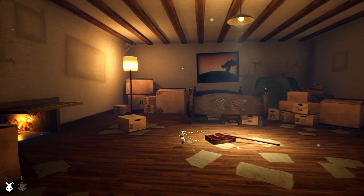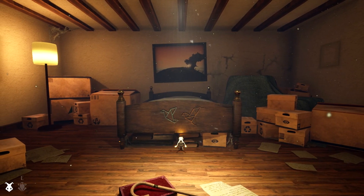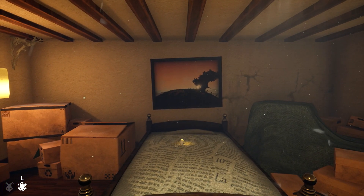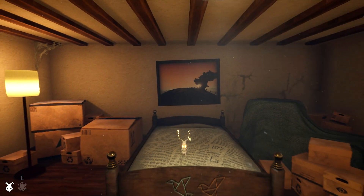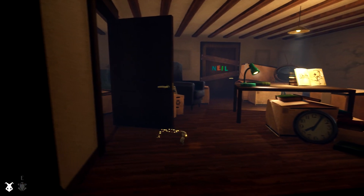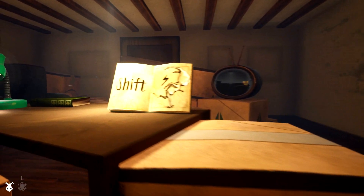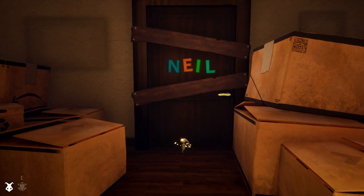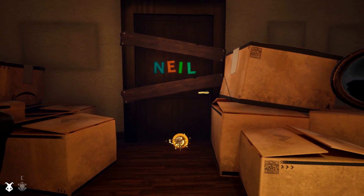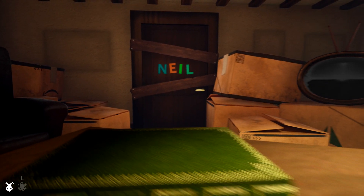Now we're back here. Is there anything we can do as a frog? I can jump onto the bed and find out that the duvet is made out of, like, an old newspaper. Let's keep on going through here. This room back here — Neil's room. Who's Neil? Is he the one that shaped me? I don't think I can jump onto the handle, and I don't think I can take those nails out like I can unscrew those bolts.